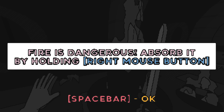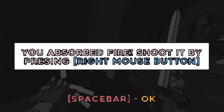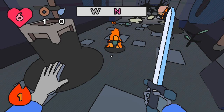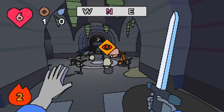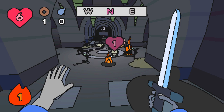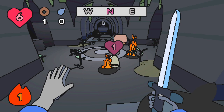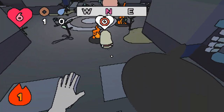Fire is dangerous — absorb it by holding right mouse button. You absorbed fire. Shoot it by pressing right mouse button. So I can absorb... okay, is there any way I can take whatever that is? We got a monster of some kind. Attack by pressing left mouse button. Block by holding left mouse button and S. Oh, interesting — it's almost like fighting game style there.